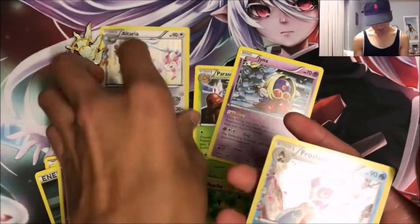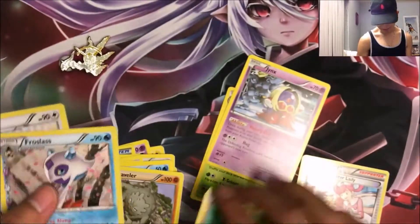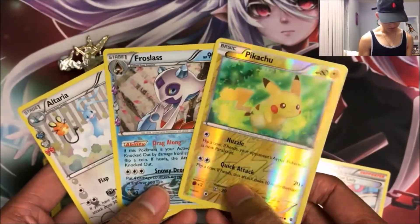So yeah, relatively okay pulls in my opinion. We did get two holos from the Radiant Collection, and we got this Pikachu Reverse Foil, which I think looks pretty cool.